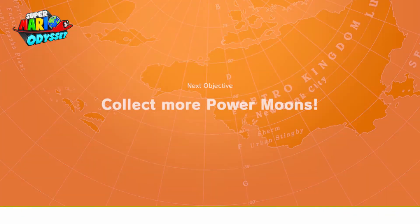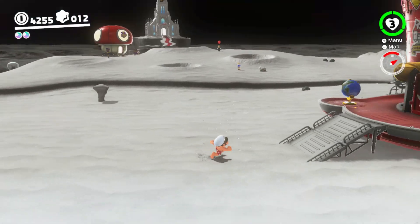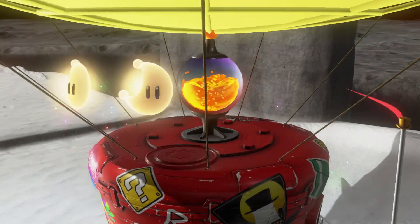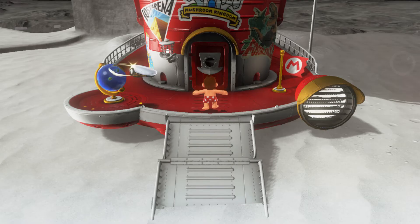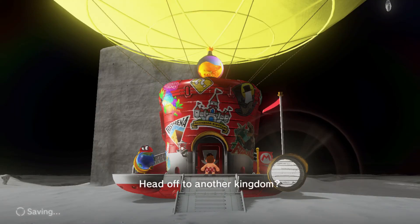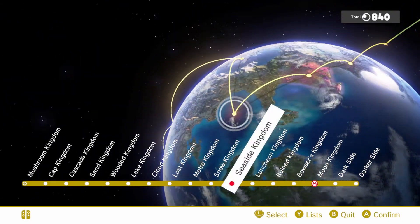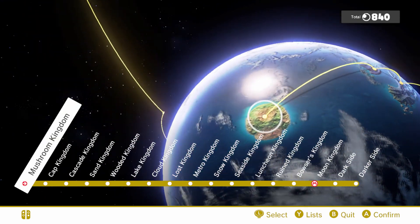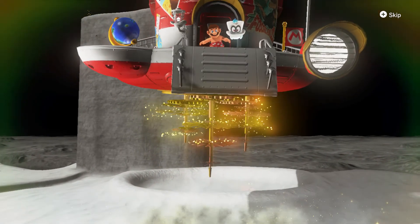Welcome to Super Mario Odyssey Episode 44. Last time we did a lot of Koopa Freerun. And guess what? We only have about 45 Power Moon missions left to collect. Guess where most of them come from? Hint Art. This video, we're going to be knocking those out of the way.